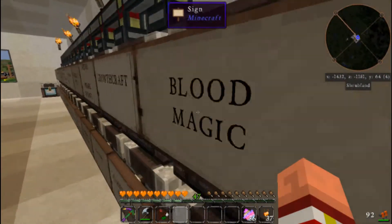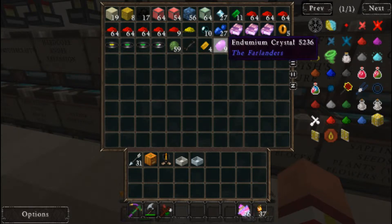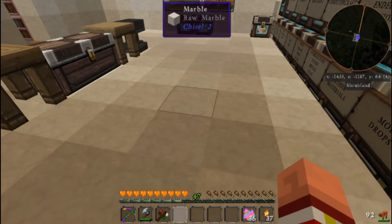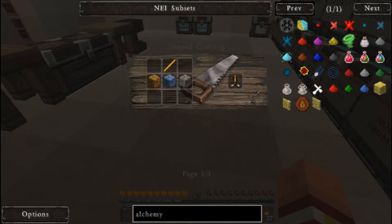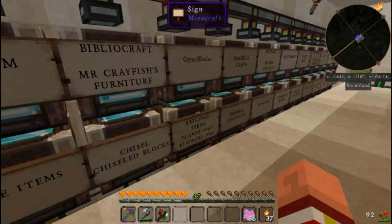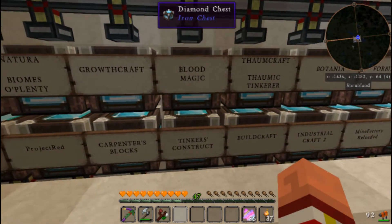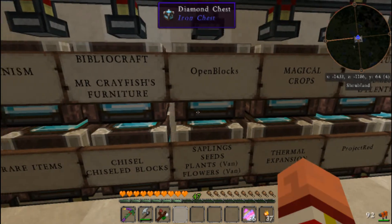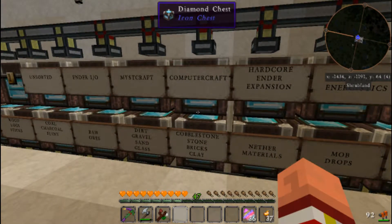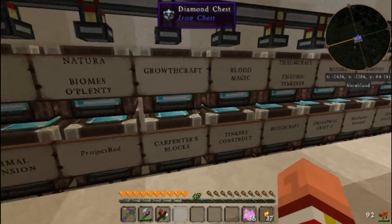I need some blaze rods. I have blaze stuff but I have no blaze rods! How can I make blaze rods with what I have here? Oh, blaze essence! Yes, I have blaze essence! Too many chests though. You know, we're going to have to look into doing one of those crazy computerized sorting systems, because this is just getting kind of crazy for me.